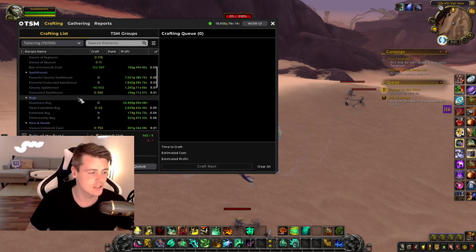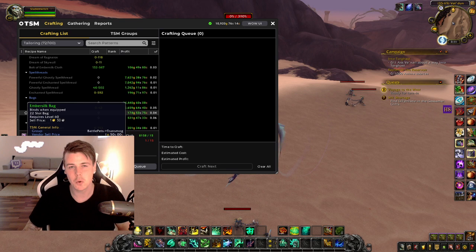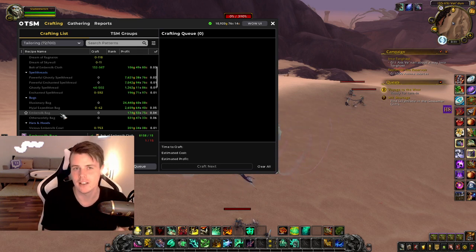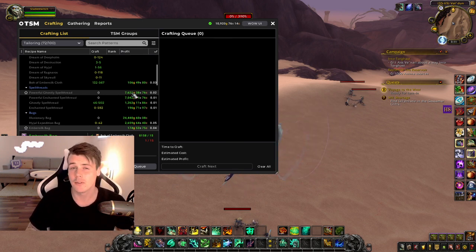In some cases, like in Cataclysm, you want to look at whether it's worth crafting multiple ember silk bags, for instance. Yes, I'm fully aware it's a 22-slot bag and you can buy a higher slot bag cheaper, but people still buy the ember silk bags — just trust me, give it a go. Also craft spell treads and leg enchantments for every profession. Shield spikes with blacksmithing — you have to craft them. Don't just craft transmog.